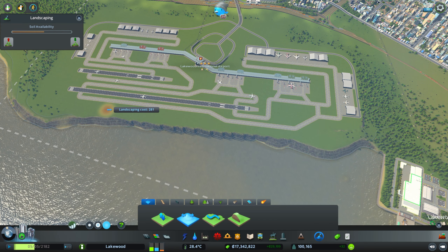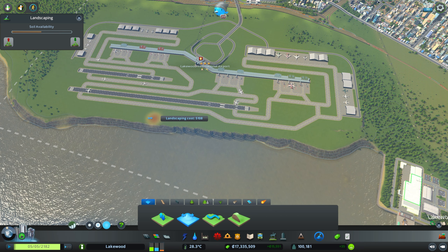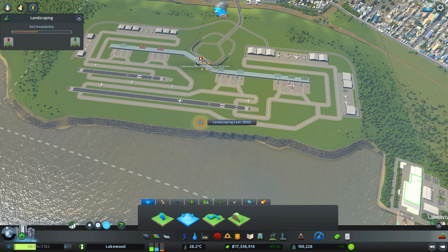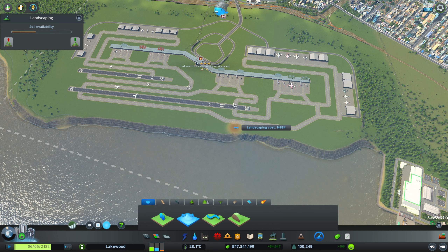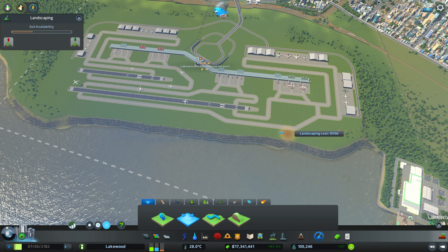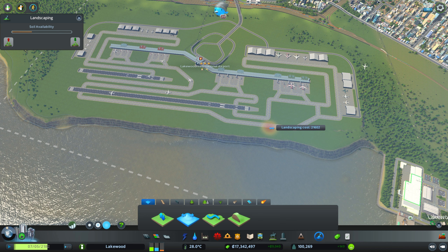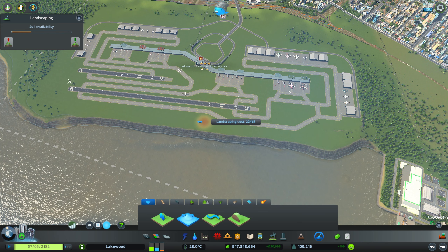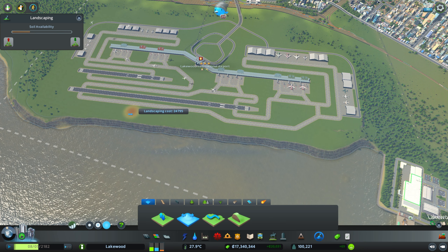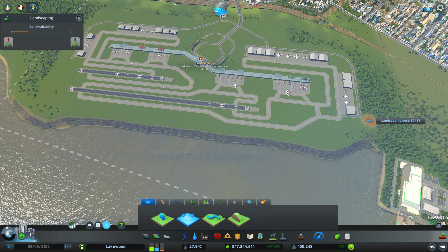Starting with the level terrain tool, we're going to set our terrain height to the same height as the airport and then just run this along the shore. It's going to smooth out the shoreline and take out those little jagged bits. We're also going to do a little bit of erosion control along the shoreline. In real life, wave action banging up against the shore would over time erode it, and we don't want any sort of slope failure with bits of our runway falling into the ocean. So we're going to create a little buffer zone along here for protection from the waves.